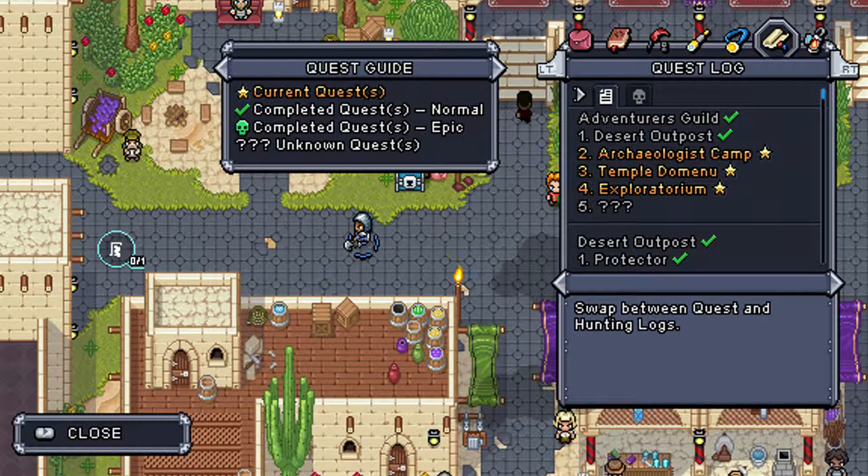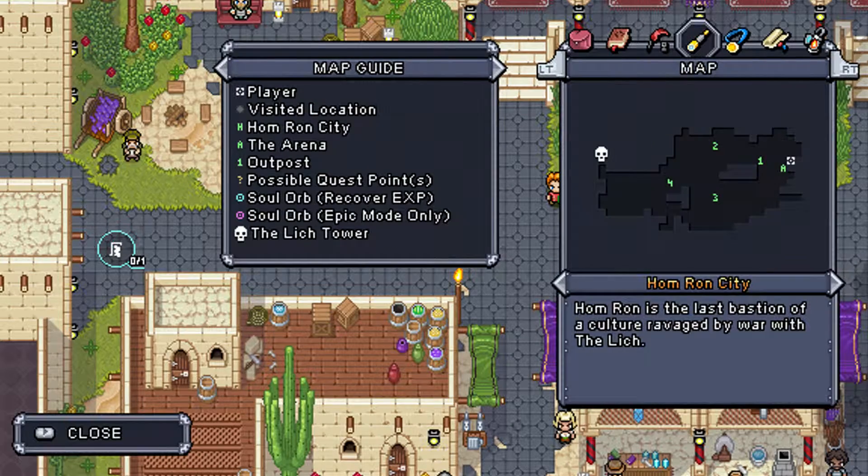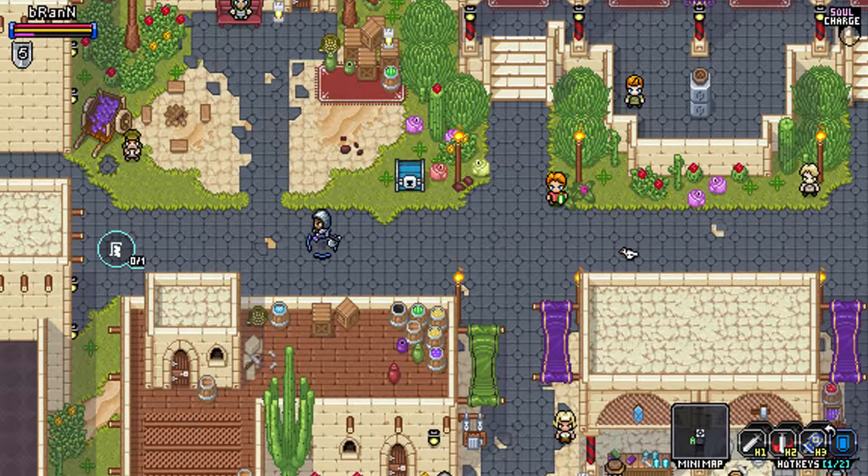We have completed the normal quests — I think that's what it says — yes, for the desert outpost. So we are ready to head to the archaeologist camp, which is two on our map. A little bit further away, but let's head out there and see what we can find.